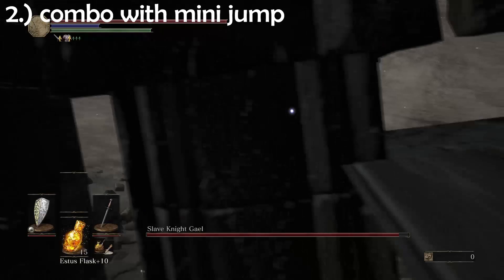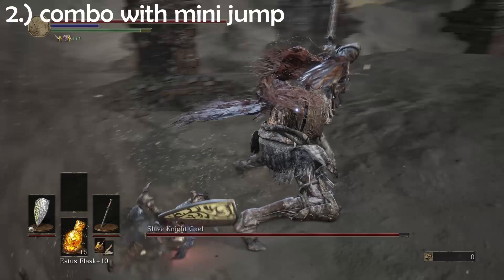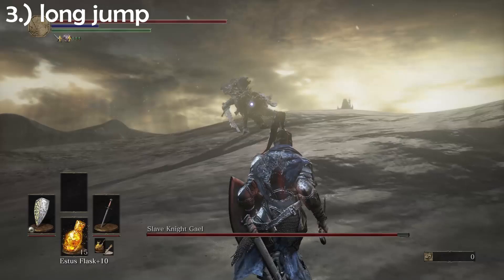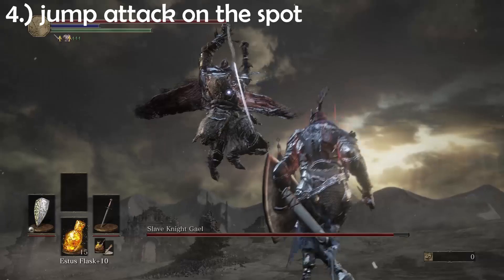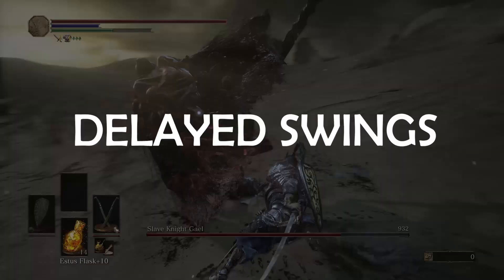Number two: the combo attack with a mini jump. He does two relatively quick attacks and then jumps backwards. This backwards jump is the cue for you to get ready for a long dashing swipe that will also leave him open for an attack, after you've dodged it of course. And of course, number three is the long-range jump attack I talked about earlier. Lastly, he will also sometimes do these small jump attacks on the spot — those are also a really good time to get some damage in.